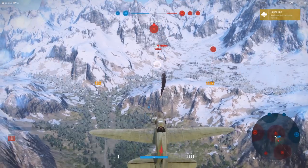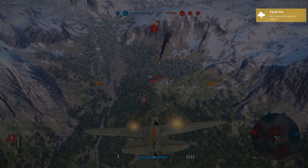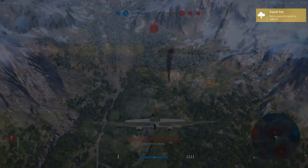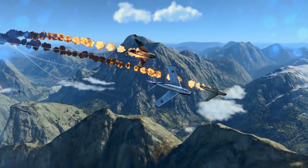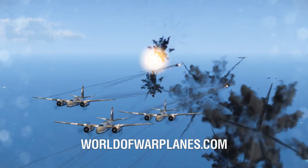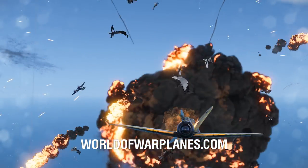The second way to win is to destroy all enemy planes after the squall line has formed. The squall line forms seven minutes after the battle starts and prevents players from respawning. This is a great way for a team to pull victory from the jaws of defeat. Those are the basics, but more information can be found on our website and forums. Good luck out there, Pilot!